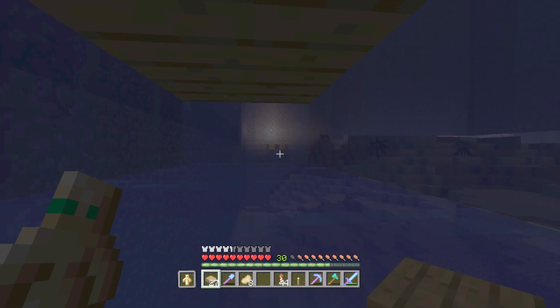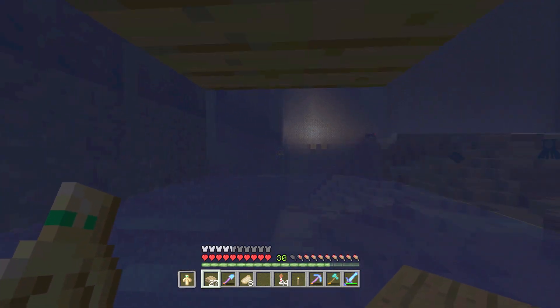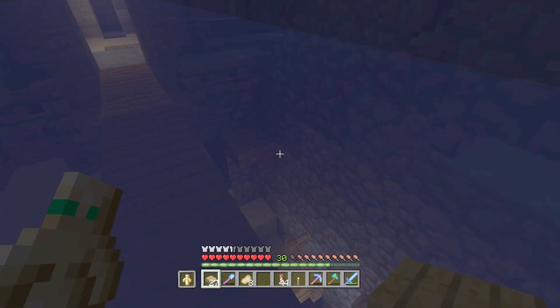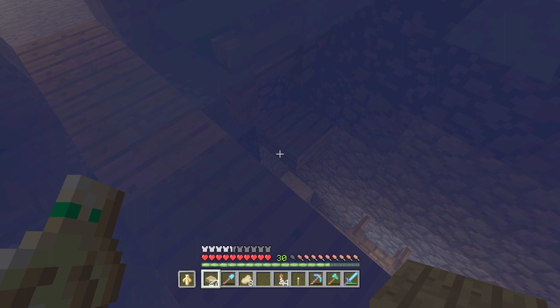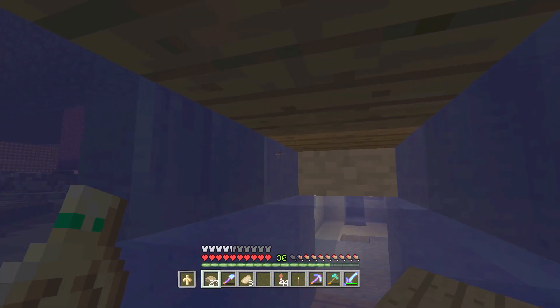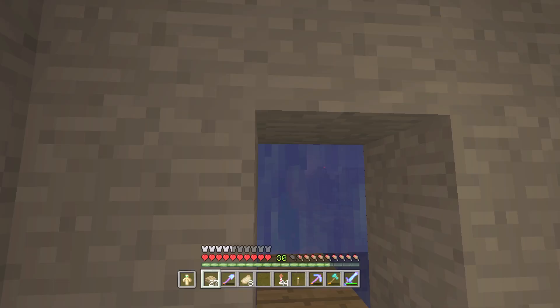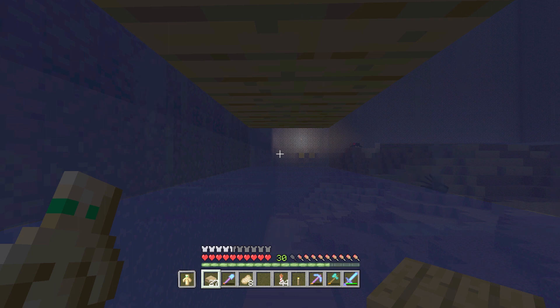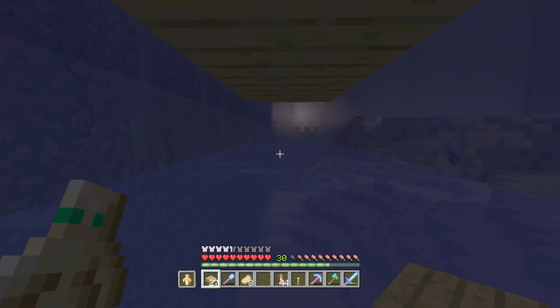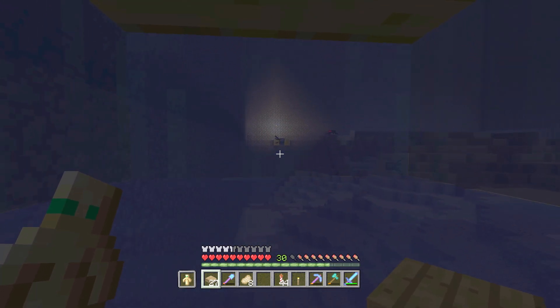In the next update they're gonna fix it so water can flow in the same block as a half slab or something. They'll create variants of fences and half slabs — like half slab for half the block and water for the other half — which will make way more sense than what we have here. This just doesn't make sense; water is a fluid in the real world, but in Minecraft water expands to one block and you can't reach certain places because of how the block data works.